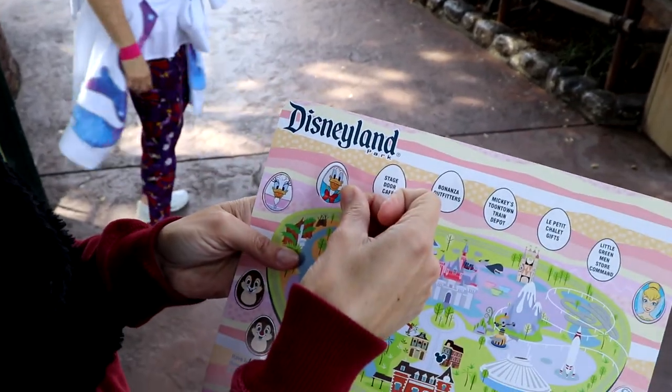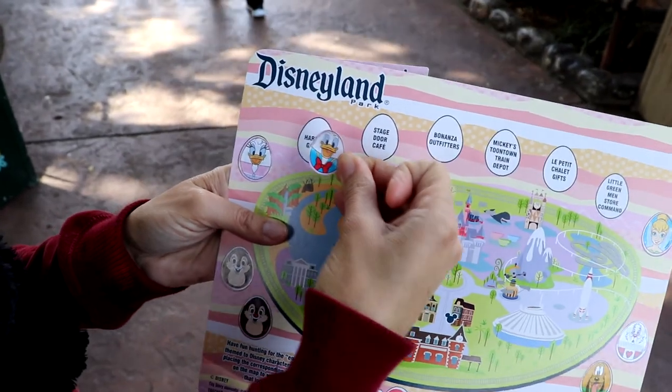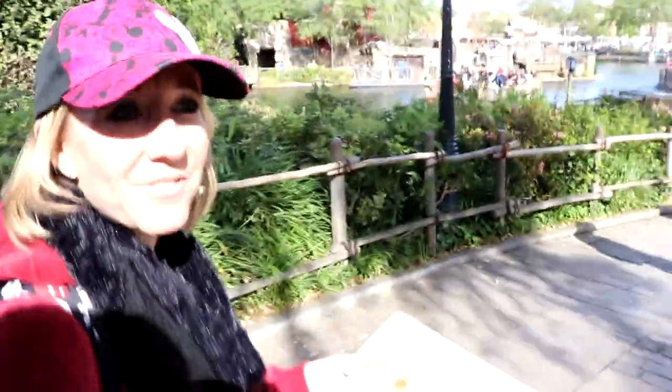Donald on Frontierland. Alright, Donald next to Daisy. The next one is Stage Door Cafe. There are really a lot of people doing this Easter egg hunt.